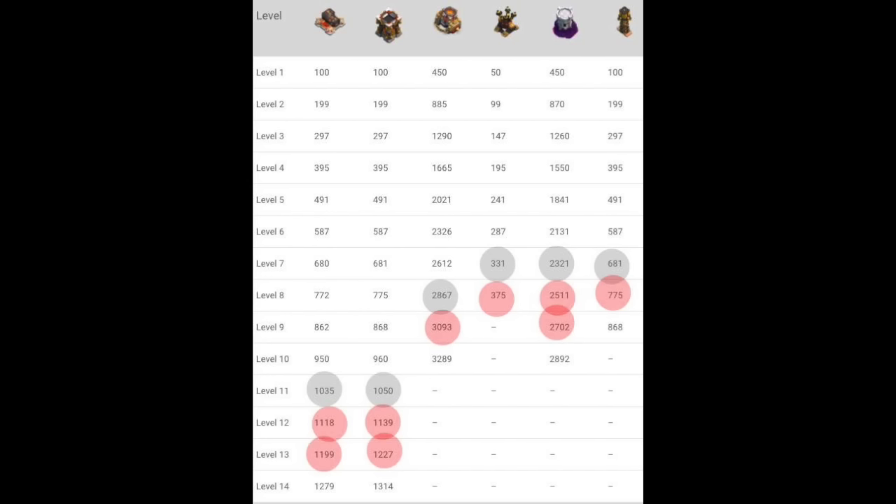Just so you guys know, I went ahead and highlighted in gray the Town Hall 9 max level, and in red all Town Hall 10 levels. Anything beyond that is going to be Town Hall 11, of course. Anything before the gray will be Town Hall 8 and below. Hopefully these numbers show up okay on your screen — it depends on your bandwidth and your connection; they might be a little bit blurry, but hopefully on most screens you can make out these numbers. So let's get right into it.